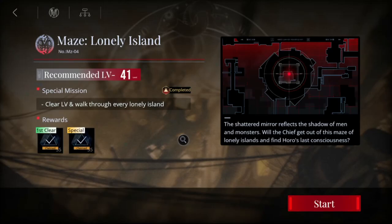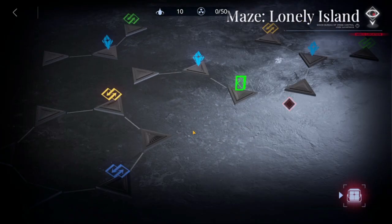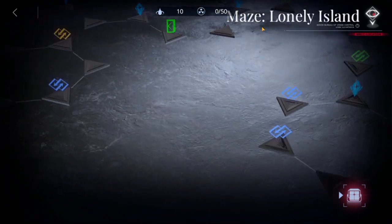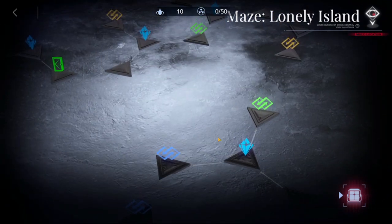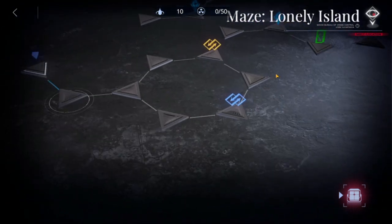Okay guys, we have MC4 Maze Lonely Island and let's see how this goes. For you to finish all of the map, you need to gather all of these blue diamonds here, and the map looks like an island.